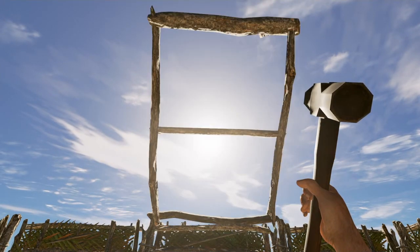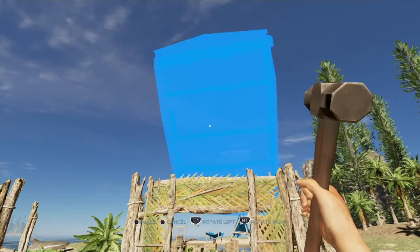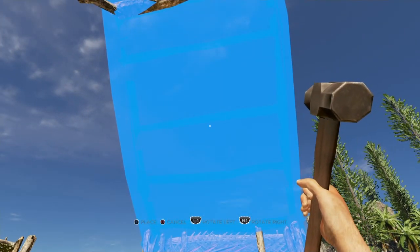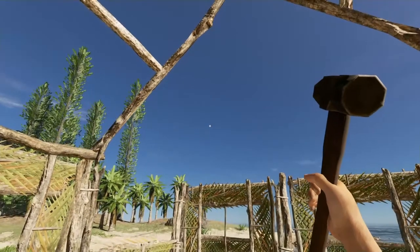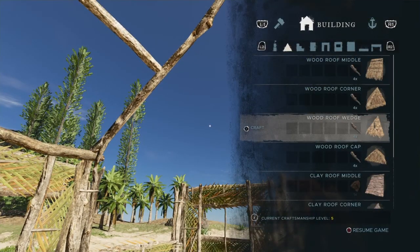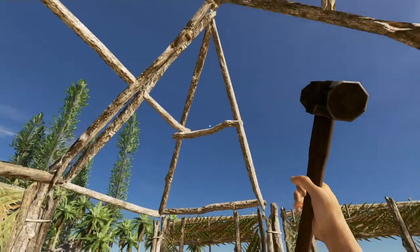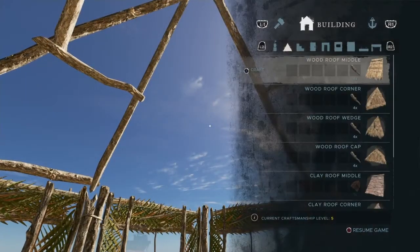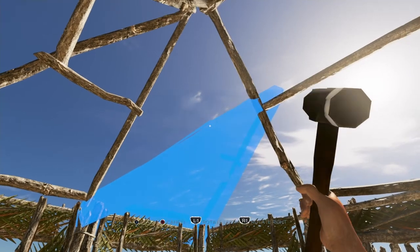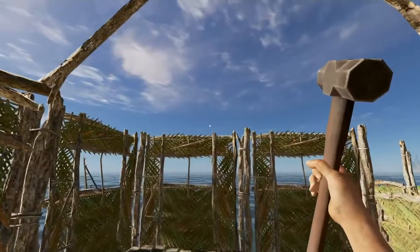Going into the building menu — roofs, roof middle — that should be this one. Twist that round, okay, looks good. Same again over here. For the corners: that's the wedge, so I definitely want the corner piece. There we go, straight away, nice. Let's do that again. It's coming together.